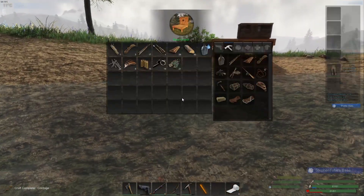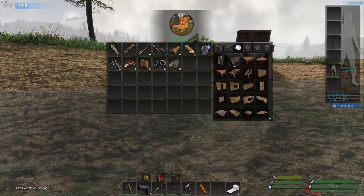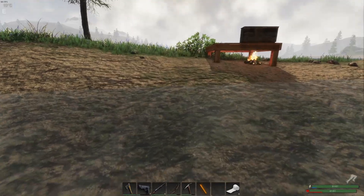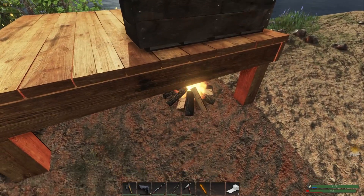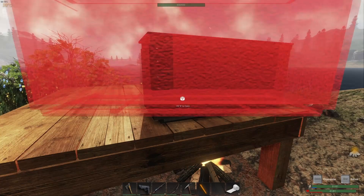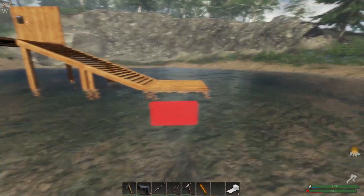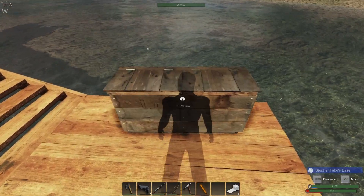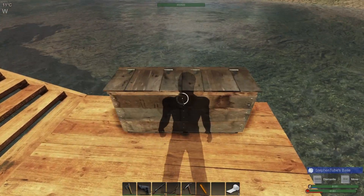There we go — base is online! We've got to put a ceiling up so that way we can grab this fire and put it underneath something and keep it dry. We're going to make a wood burner, but it might be a little bit. So we move that there, put it down and then move it up again.